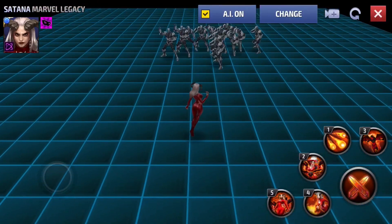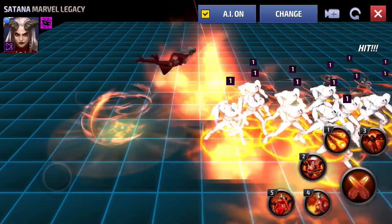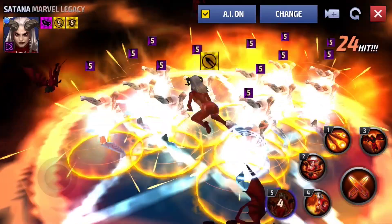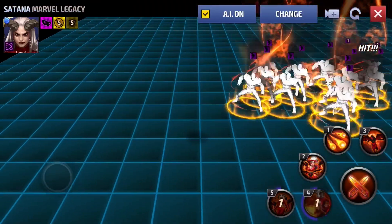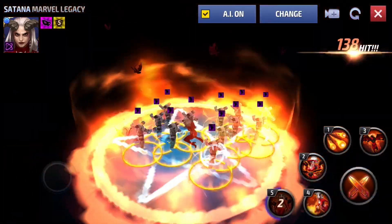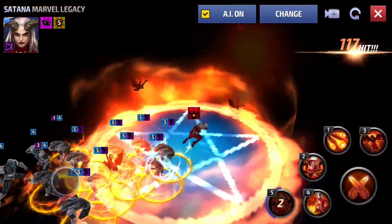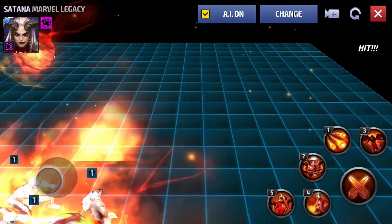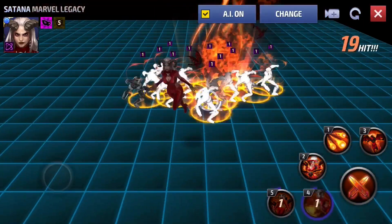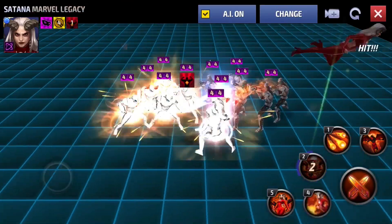I want to know which uniforms you guys picked up, because I'm about to pick up Satana right now. 750 crystals for a uniform with amazing CC — Satana already had amazing damage, so this is definitely going to make her a candidate for extreme AB on the universal day, maybe even better than Hellstorm because she now has a guard and more healing than ever before.